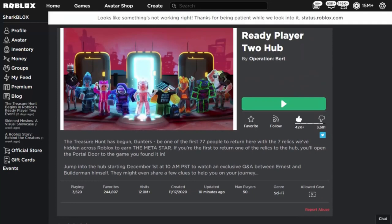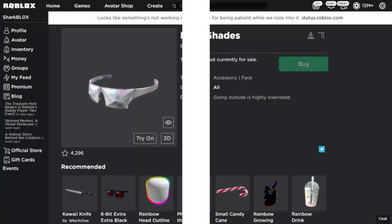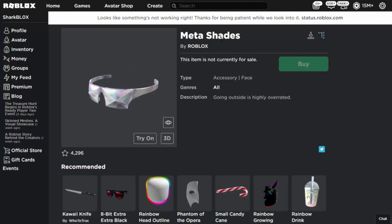Ready Player 2 is the event announced by the client in Roblox, where 7 experiences of the latest gamers are added. The players who complete the treasure hunt successfully will get several goods, some of which are for free and some of them will be paid. So now buckle up your seats since I'm going to give you the most valuable information about how to get these meta items.